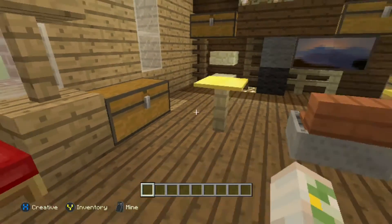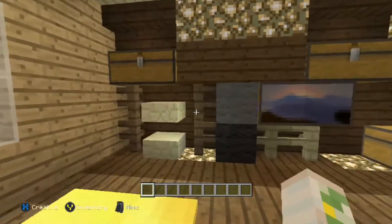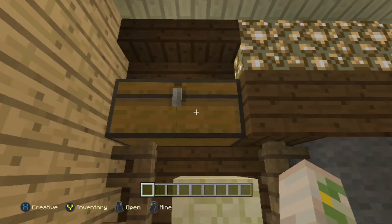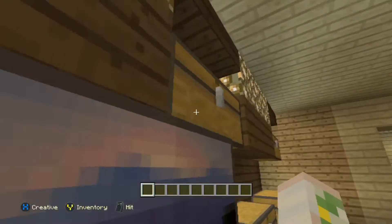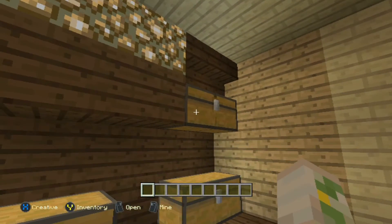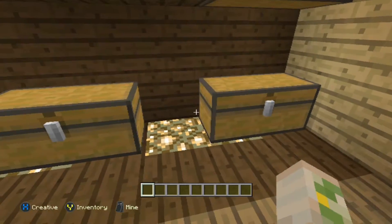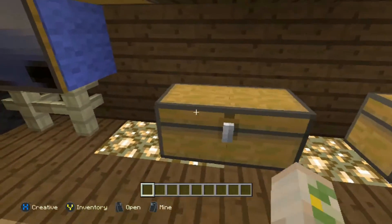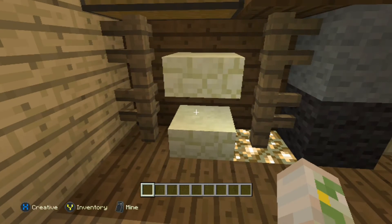I'm going to try to explain this section as best I can. Up here on the top we have three little sections — they used to be cabinets before we tore them off. We have more cabinets here on the floor. Over this area we have a movie stand where we keep all of our movie collection.